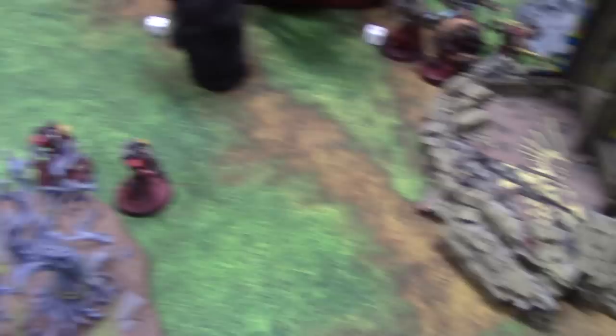The reformed missile launchers fire at this squad — hitting on 3s — two hits, wounding on 2s — two wounds on the Phalanx. Feel No Pain 6-up — no. The Lord is now down to one wound. The Melta Gun squad is obviously going to shoot at the Land Raider — hitting on 3s — all hit. It's 2D6 armor pen for each — first is a pen, second is a pen, third nothing, last nothing. Two penetrating hits on the Land Raider.